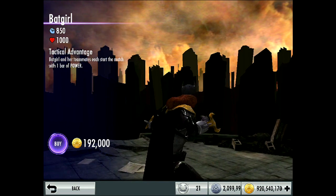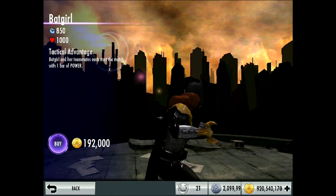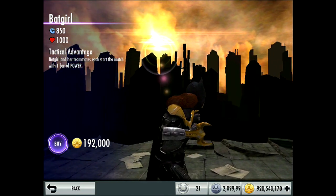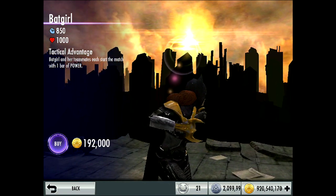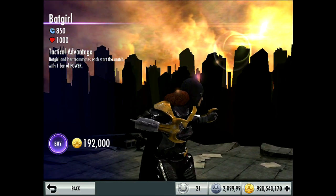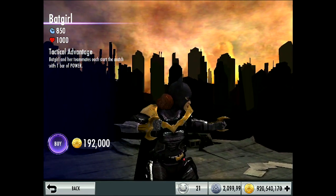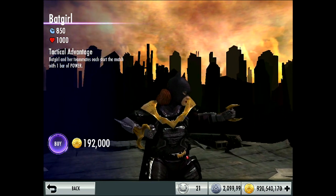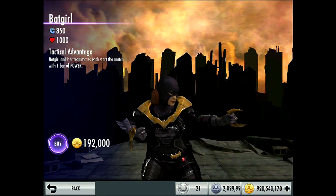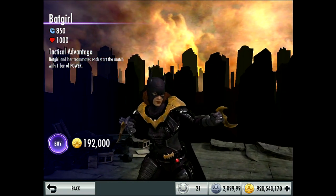You can buy her in the shop for 192,000 coins. There have been two Batgirl challenges — they've done a repeat of it. The base stats are 850 attack and 1000 health. Her passive is called Tactical Advantage: Batgirl and her teammates each start the match with one bar of power.